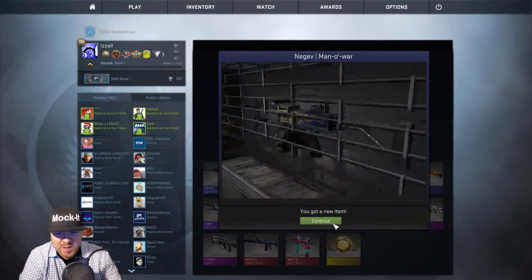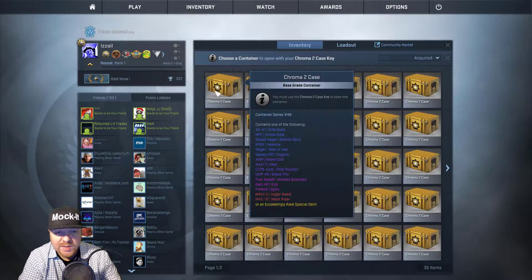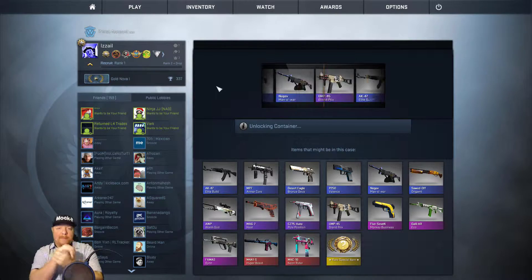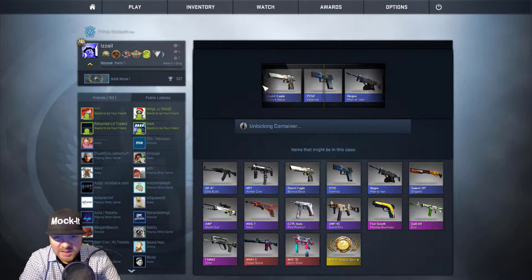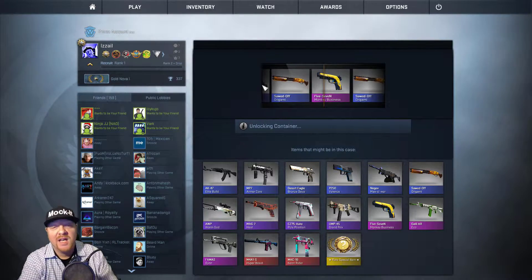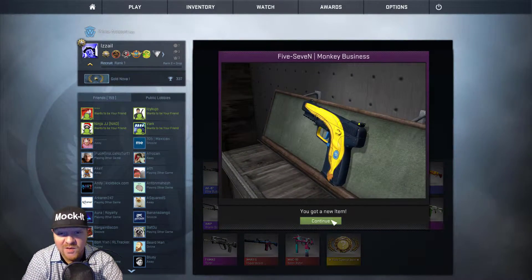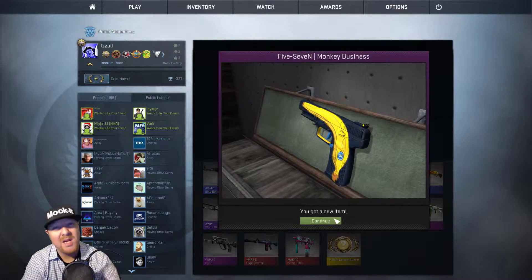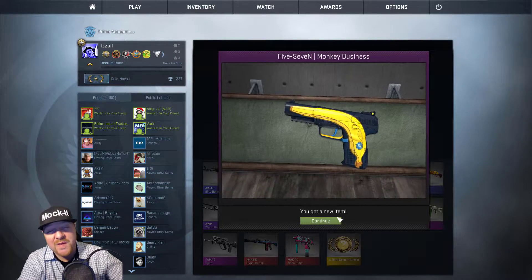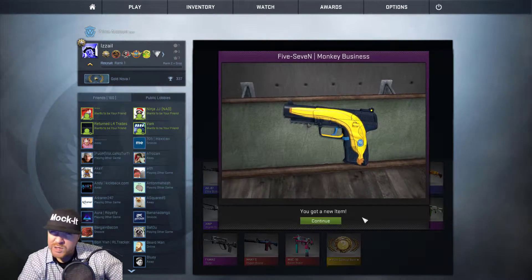We're down to our final one here, though we've still got a bunch to open in the series. A red goes by... and it's a Five-Seven Monkey Business — two pinks! Out of all the crates to get the pinks, this is probably the worst one though — these have gone way down in value. But still, it is a Monkey Business, a cool skin. That's gonna be it for us on this one. Thank you guys for watching, as always I am Azale, and we'll catch you later.